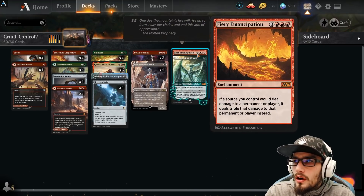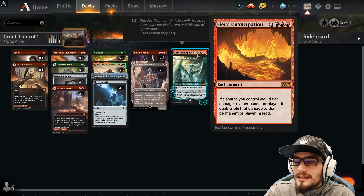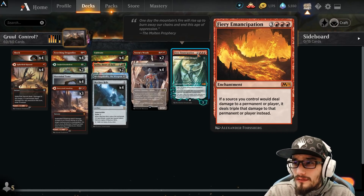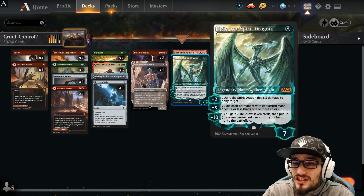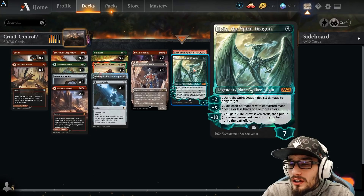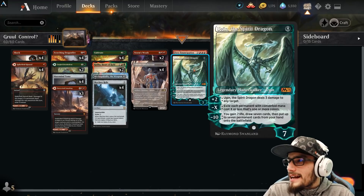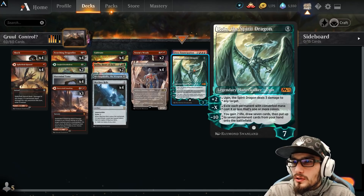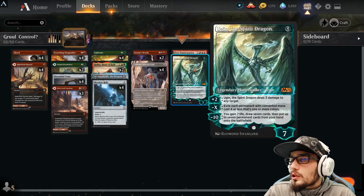We can combo that with our single copy of Fiery Emancipation for six — an enchantment that will allow our damage to deal triple that amount, which is really cool. So Storm's Wrath hits for 12 instead of four. Ugin's plus ability, which deals three damage, is now dealing nine damage. Ugin's minus X exiles each permanent with converted mana cost X or less that's one or more colors — exiling your opponent's board state while hopefully keeping your colorless permanents. You should be able to close out the game. If you've got your Emancipation in play, you can just plus to deal a bunch of damage. And of course minus seven — you gain seven life, draw seven cards, then put seven permanents from your hand onto the battlefield.